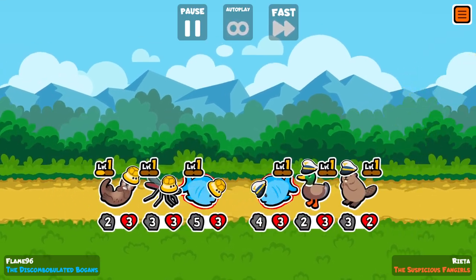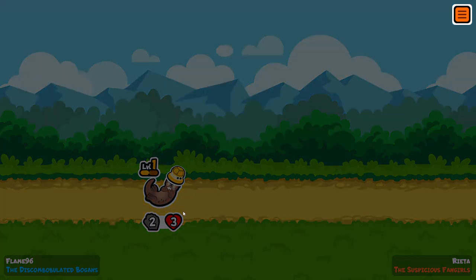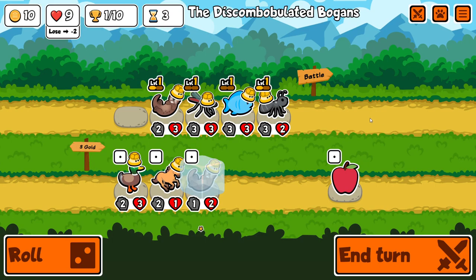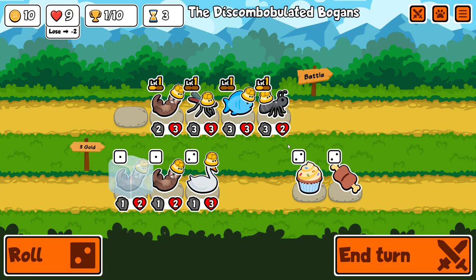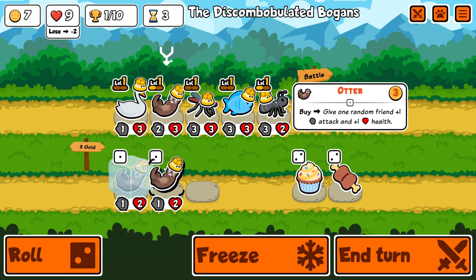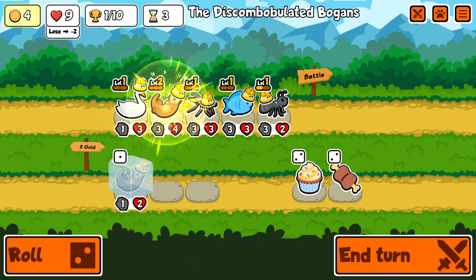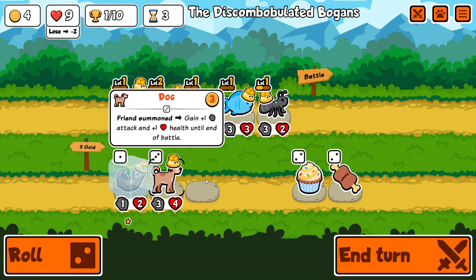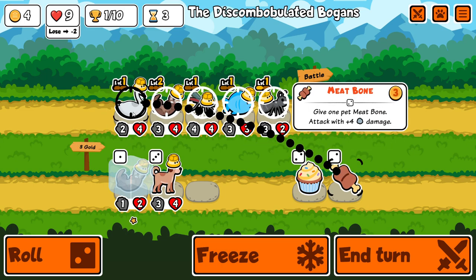I think we have a chance here — yeah, we end up winning. Even if I didn't combine the otters it would have been a win because it doesn't come to that. We have a very good setup here. I'm going to be buying the swan and hoping that the otter buffs land on it. We do indeed get a hit. Instead of buying the 2nd otter I'll just buy the meat here because I think it's going to be more helpful for winning this round.